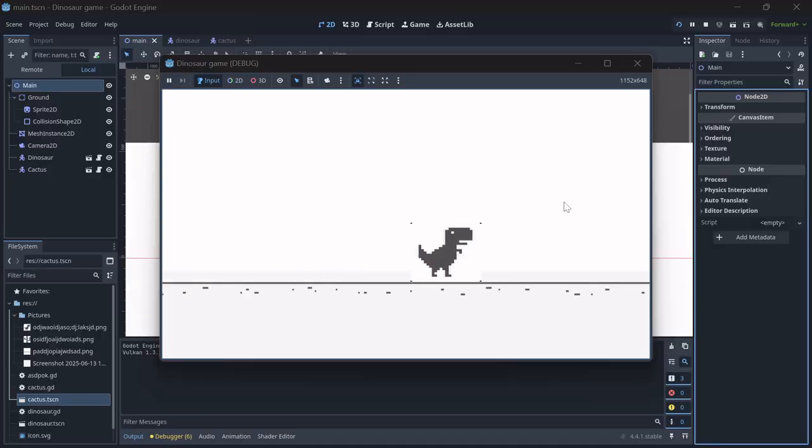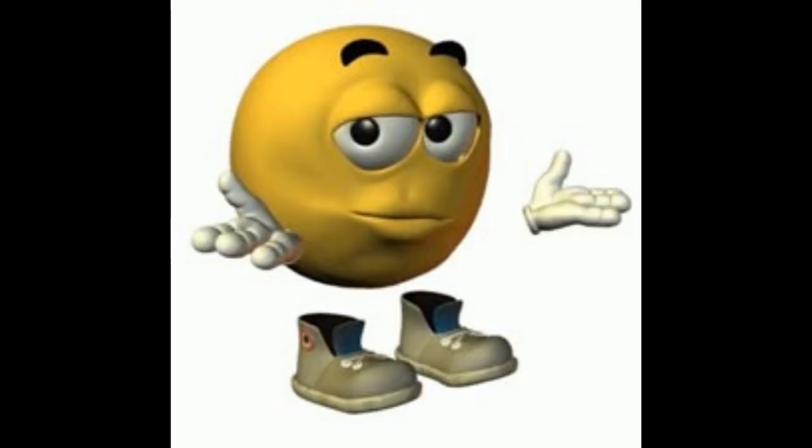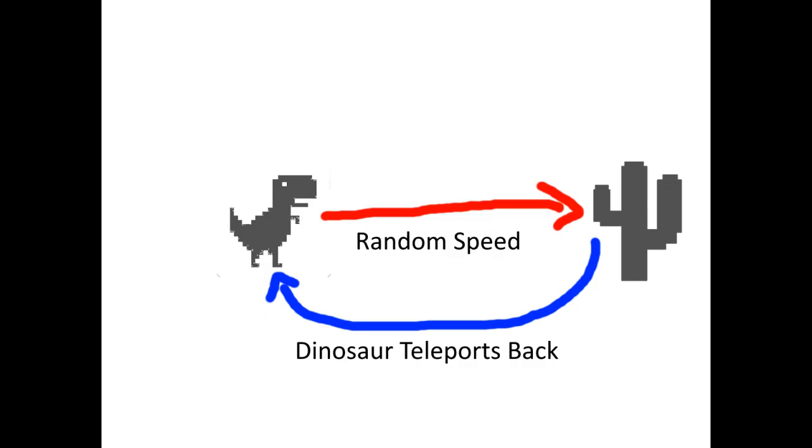Here is that concept finally in action. Just like the original game, there is only one control. How it works is quite simple really — the dinosaur speed is random, and every time it gets hit by the cactus, it teleports back to where it started.